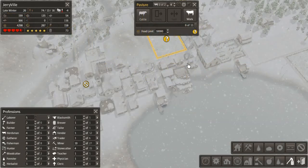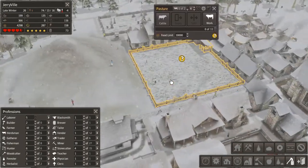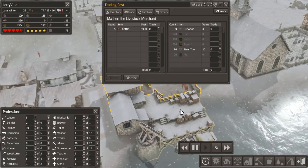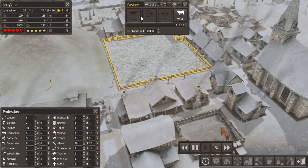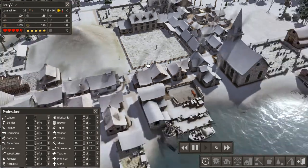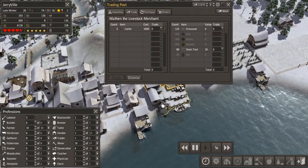Hey guys, Jerry here, and welcome back to Banished. I've managed to finish this pasture here, and just as I finished it a trader arrived with cattle. So far I've bought one, and if we unpause the game hopefully they'll bring in some more firewood so we can afford a second one. We also have a lot of extra laborers right now, so we can have plenty of herdsmen. I'll send one cow over there.